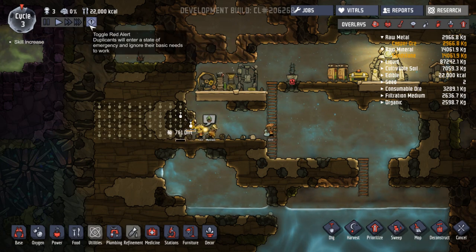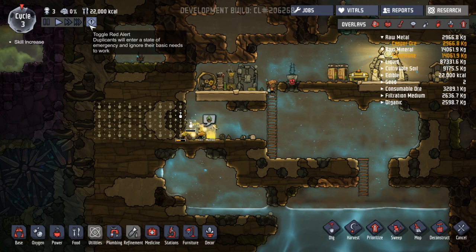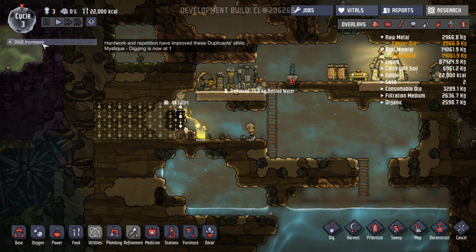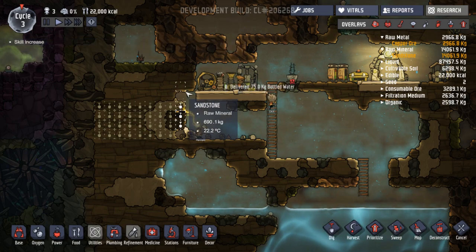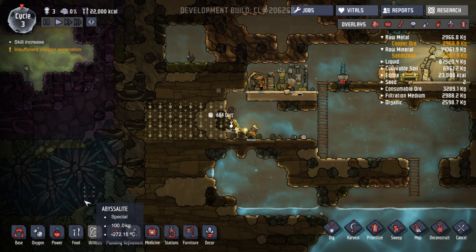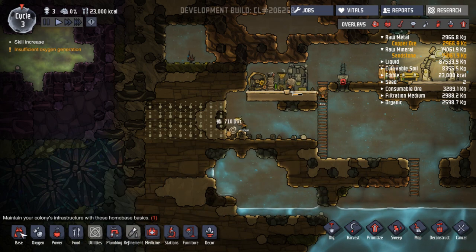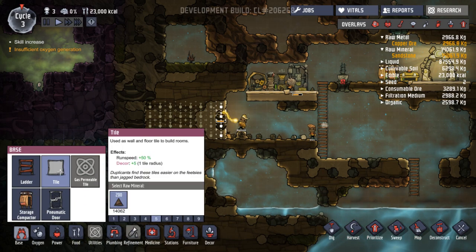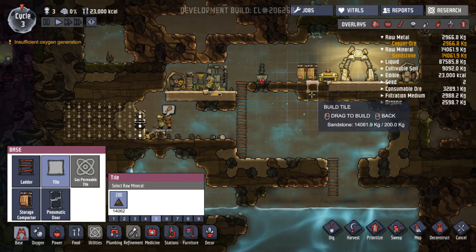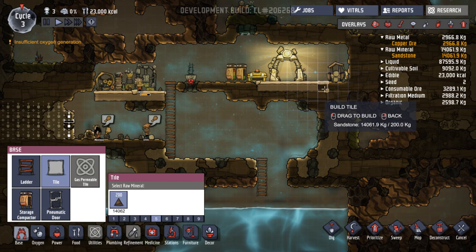This big red button here - toggle red alert. Enter a state of emergency. Ignore their basic needs to work. Oh, someone else has got a skill increase. Misty, everyone's getting a bonus in digging. I want to fix this floor here. I'm going to change this out to be a room. So we have been just sort of living off the bottom of the sandstone.